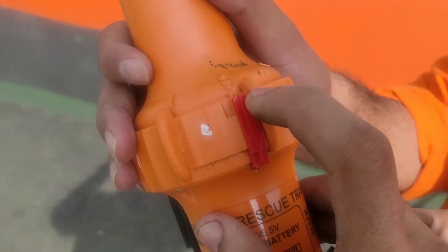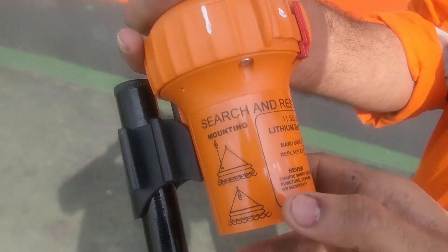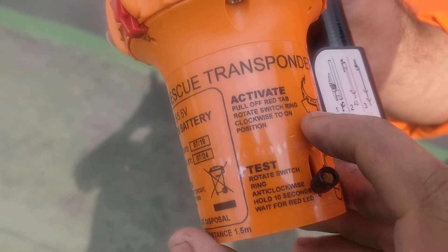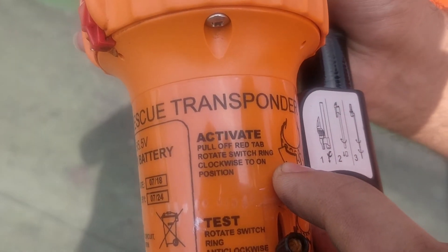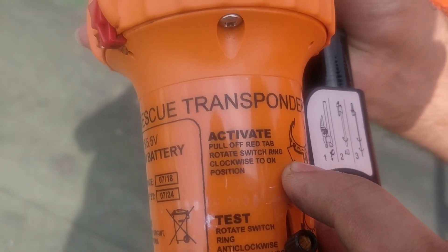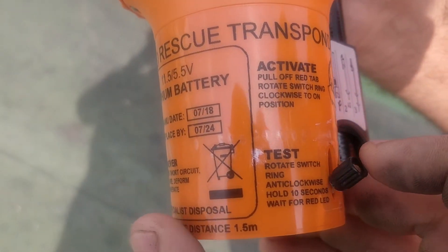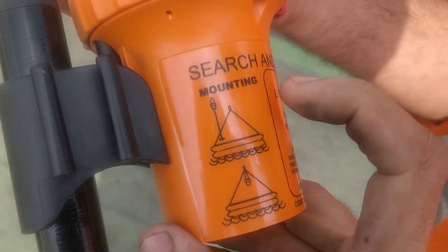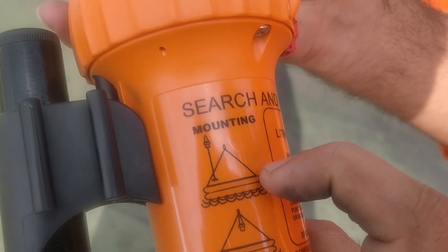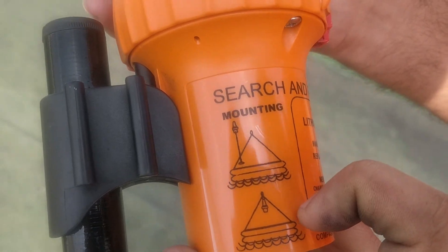This knob is basically for prevention from automatic activation. For testing, we moved it anti-clockwise. All the procedure to activate or deactivate it is mentioned over here. For activation, just pull off the red label and rotate the switch clockwise to the on position. For testing, as we have done now, rotate the switch anti-clockwise, hold for 10 seconds, and the red light will flash. For mounting, we can mount it in the life raft as shown over here. Thanks.